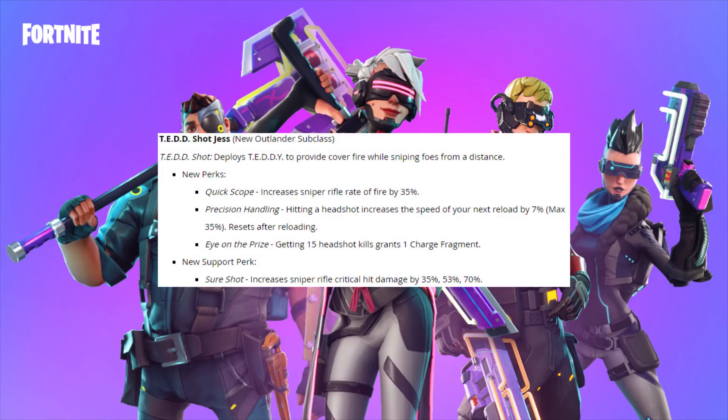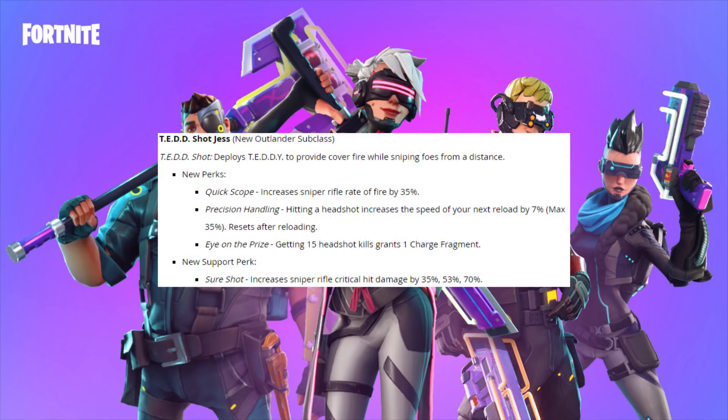Then we have Tedshot Jess, a new Outlander subclass focused around sniping. Tedshot deploys Teddy to provide cover fire while sniping foes from a distance. The new perks are Quickscope — increases sniper rifle rate of fire by 35% — and Precision Handling — hitting a headshot increases the speed of your next reload by 7%, up to a max of 35%, resetting after reloading. That's kind of huge.